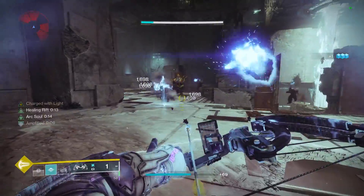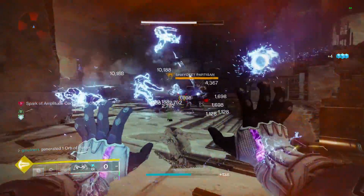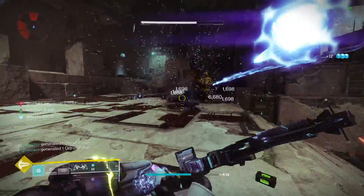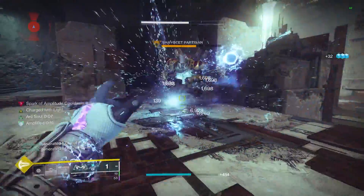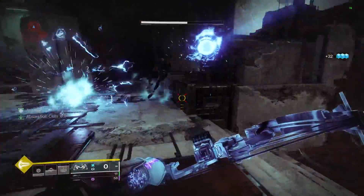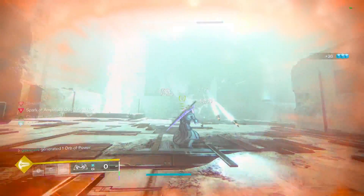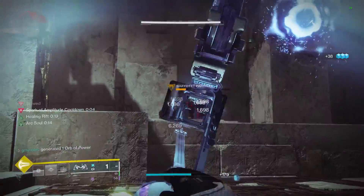If our super is full, on the other hand, then we are instead going to proc the buff Absorption Cells. Now we are going to get a 20% weapon buff to Arc weapons each time we get an Arc weapon kill. This is going to max out at a 10 second duration, so as long as we keep getting kills, we permanently have a 20% boost in our weapon's damage, and this does count as a regular buff.